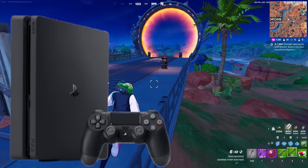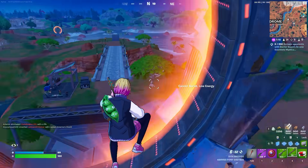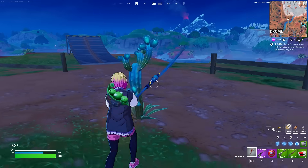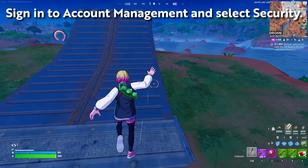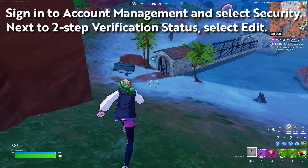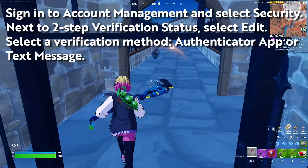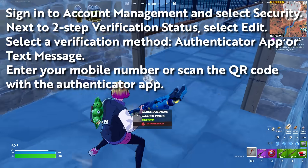The next step, whether it's a PlayStation 4 or PS5 console, is to enable your two-factor authentication, or in simple words, the two-step verification. For this, sign in to your account management on your PlayStation account on any device and then select Security. From there, go to the two-step verification status and choose Edit. Select the verification method, whether it's an authentication app or text message, and enter your mobile number or scan the QR code with the authentication app.